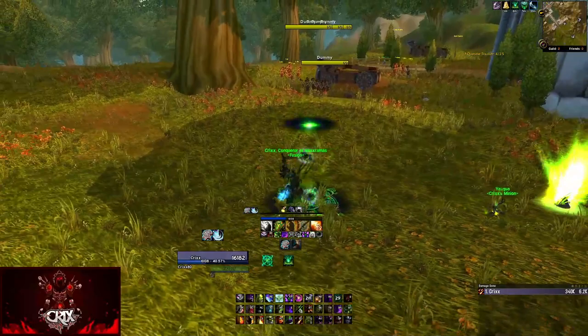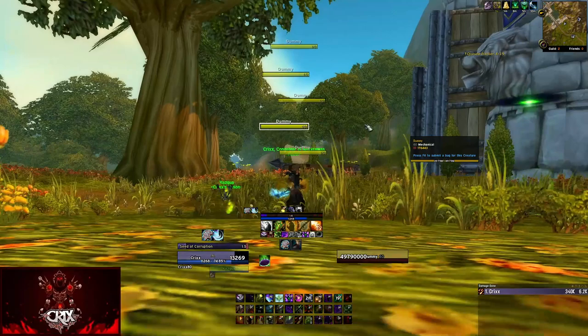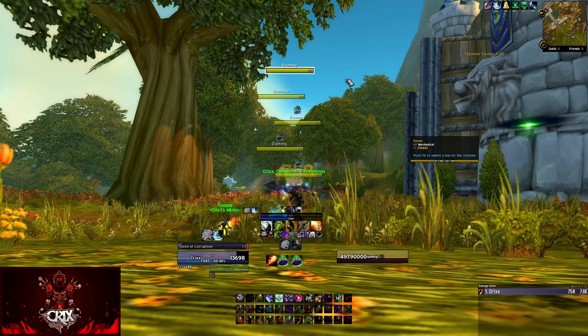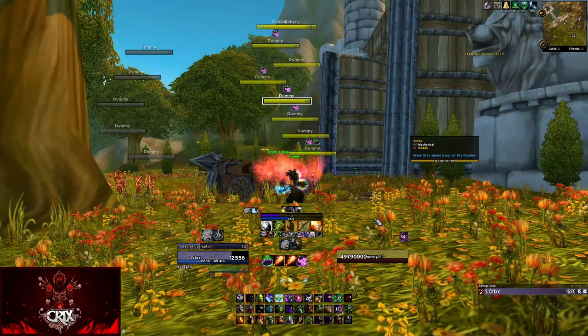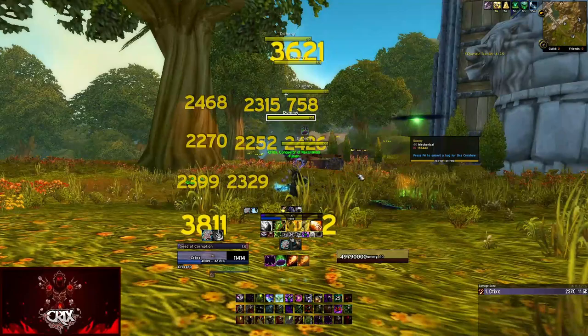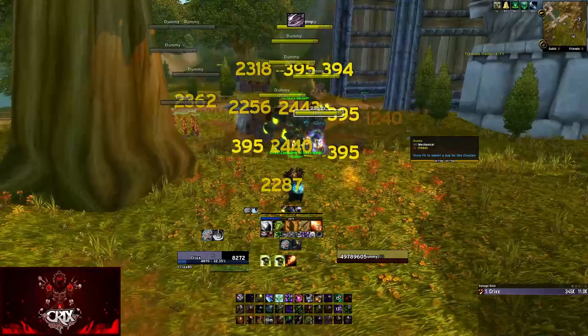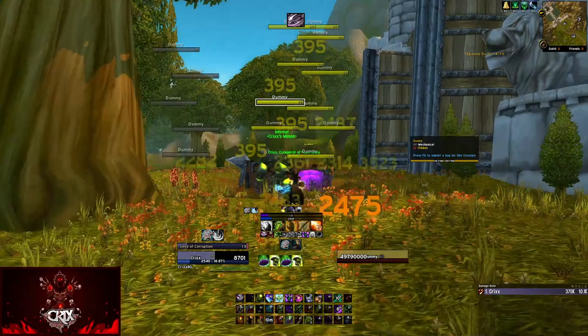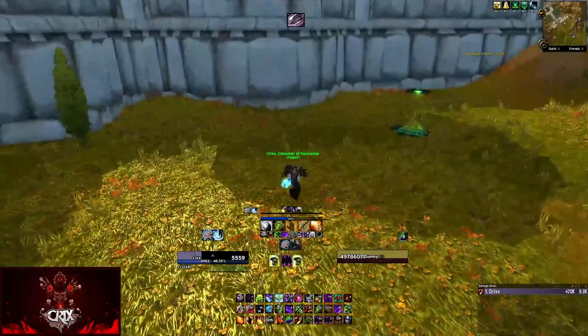For AoE, I like to put a portal gateway down too — if I pull aggro I can port back. As Destro there's not a lot of AoE options besides seeding. You have Seed of Corruption and Shadow Fury. Put Seeds out on everybody, then use Shadow Fury — watch your threat, Shadow Fury can be pretty bonkers on threat. You can also run in and Shadow Flame to get some more threat reduction, then go back to seeding. Use your Infernal during AoE as well — Infernal does very good damage and is fire-based, doing a ton of damage. Just keep seeding while he's out. Keeping Shadow Fury on cooldown is one of the biggest deals in AoE.